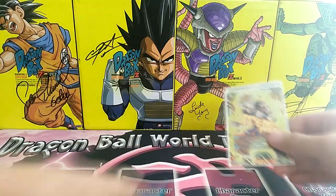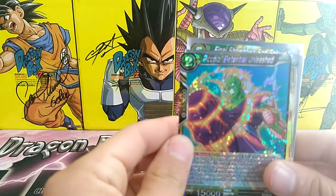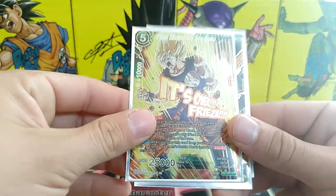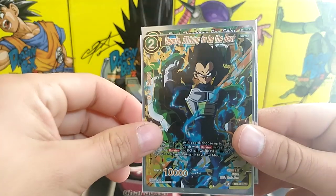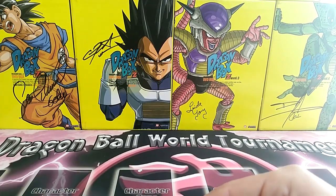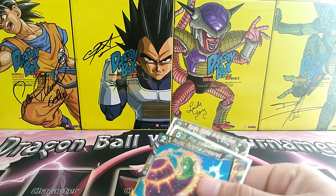Let's recap that. We got a Rare — Piccolo Unleashed. We got a Special Rare — Final Showdown Son Goku. We got a Feature Rare — Vegeta Striving to be the Best. And we have a Super Rare — Final Showdown Son Goku. That is a pack right there. Wow, dude — that actually blows my mind.